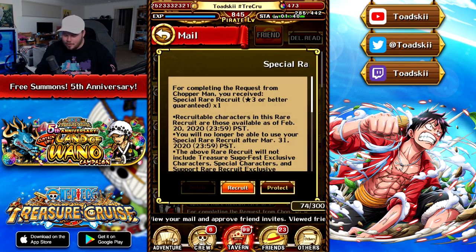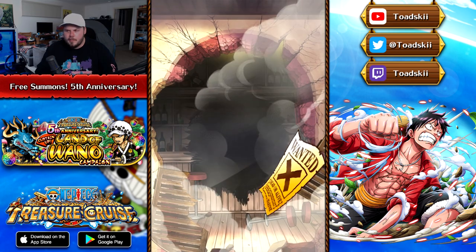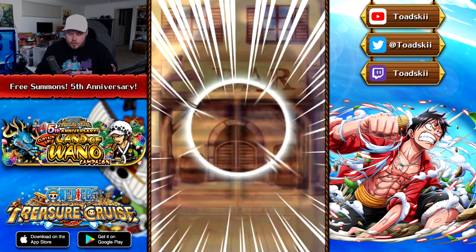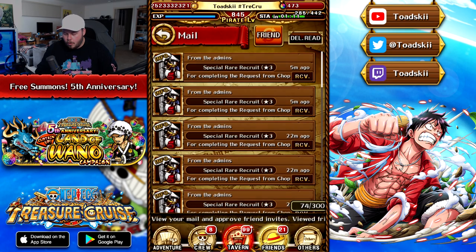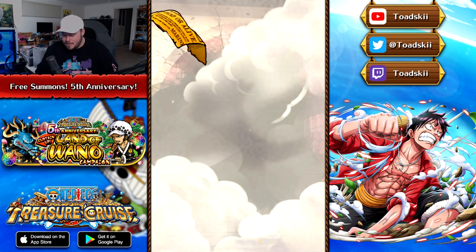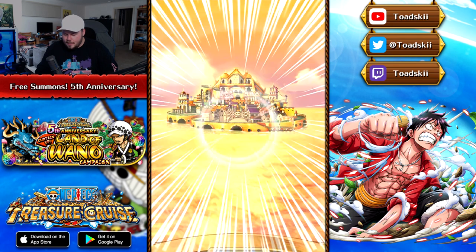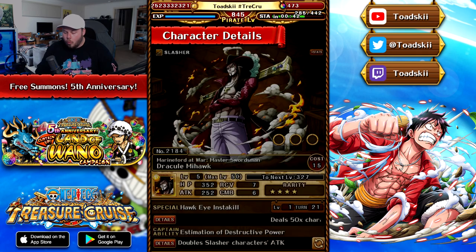Stampede Brook shows up — these tickets are looking pretty good. I saw people get double legend multis, and if you get a red on those free multis, the reds are guaranteed to be characters from the past 12 months of release — from version one Big Mom all the way to now, so there's a lot of good characters. We've pulled some pretty decent units: Smoothie, Stampede Chopper, Hadjadin, Stampede Brook. Now we get a gold — the Siamihawk from the Whitebeard and Marco batch, which is a throwback.